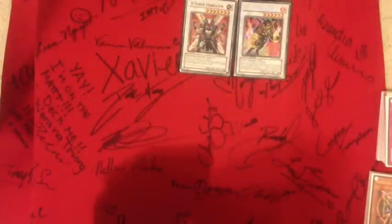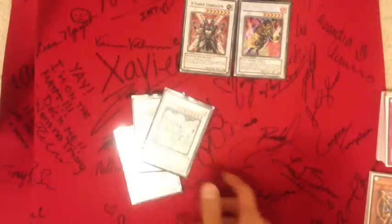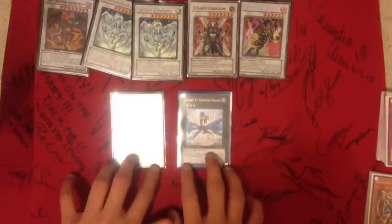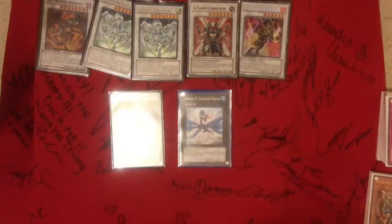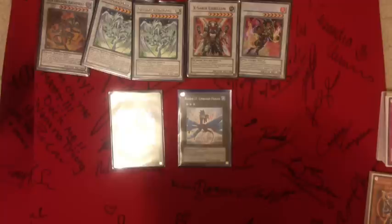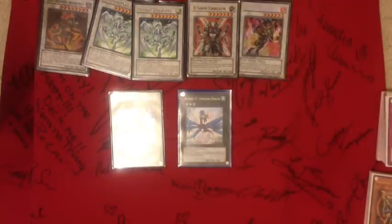For the extra deck I got Flamvell Uruquizas at 6 stars, Brionac at 7 stars, and for 8 stars two Stardust Dragons and Red Dragon Archfiend. For Xyz monsters rank 3 and 4 I have Leviathan Dragon and Submersible Carrier Aero Shark — that's all I have right now until I get some new cards. And yeah, that's basically my deck — comment, rate, subscribe, give me some feedback. I'd highly appreciate it, and that's it!